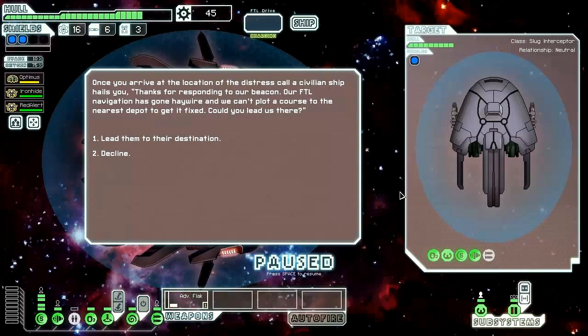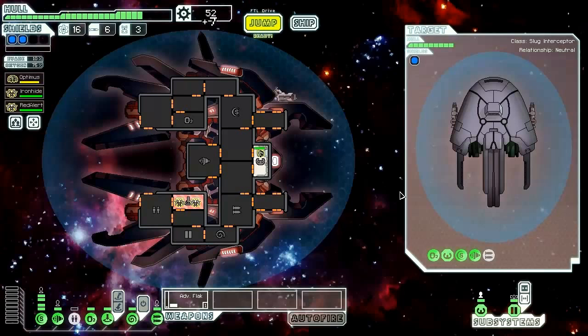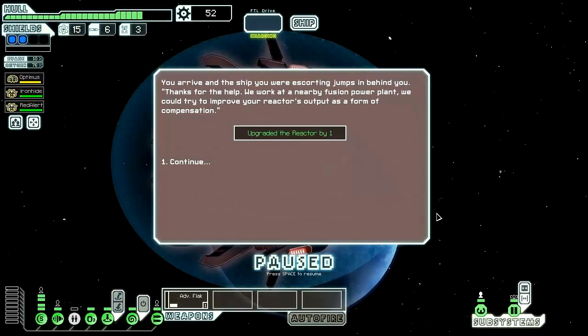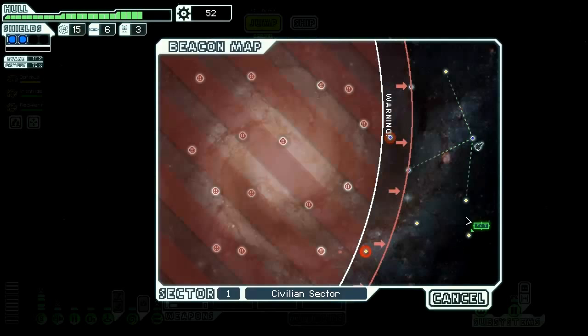Once we arrive at the location of the distress call, a civilian ship hails us: 'Thanks for responding to our beacon. Our FTL navigation has gone haywire and we can't plot a course to the nearest depot to get it fixed. Could you lead us there?' Let's lead them to their destination. 'Take this bit of scrap as a down payment — we'll use your jump signatures to follow you.' They add a waypoint marker to our map and we gain seven scrap. Upon arrival, they say: 'We work in a nearby fusion power plant — we can improve your reactor's output as compensation.' They upgraded our reactor power by one, meaning we can once again power everything. That was worth 20 scrap — not bad.